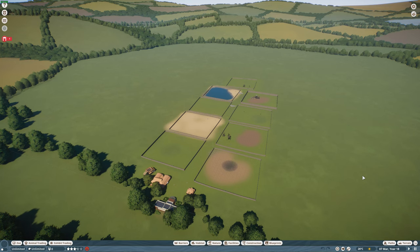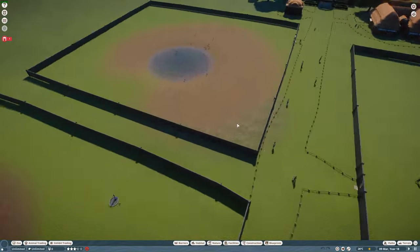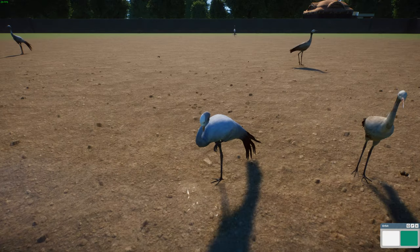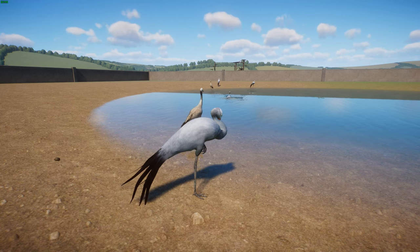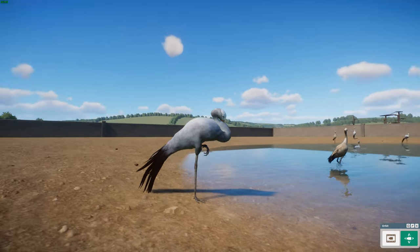We're going to be starting off today with the Blue Crane by Bongo Hardwood. We all know him — he makes these birds and he's actually a zookeeper too, which is really awesome. This is the Blue Crane, also known as the Stanley Crane or the Paradise Crane, and funnily enough, it's actually the National Bird of South Africa.